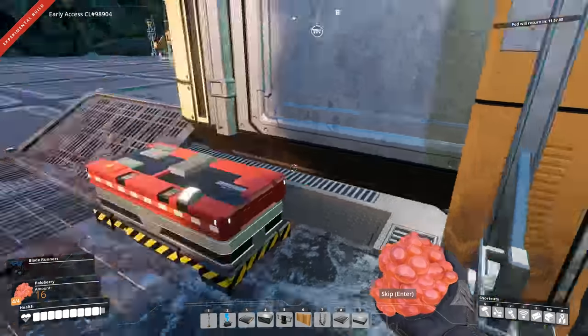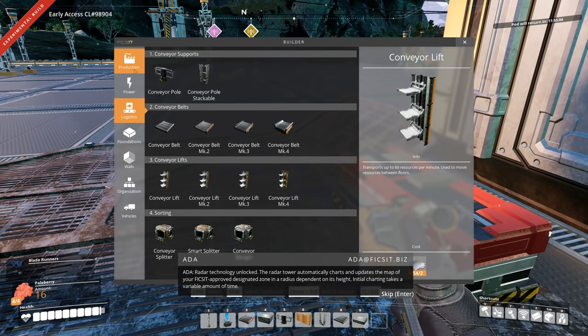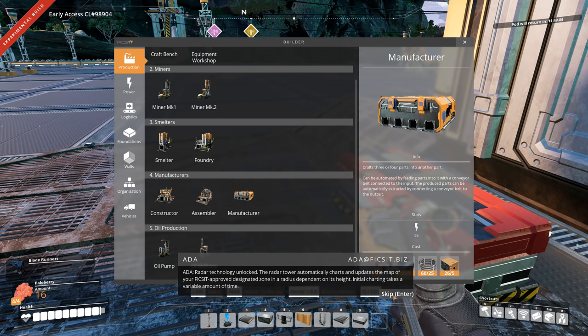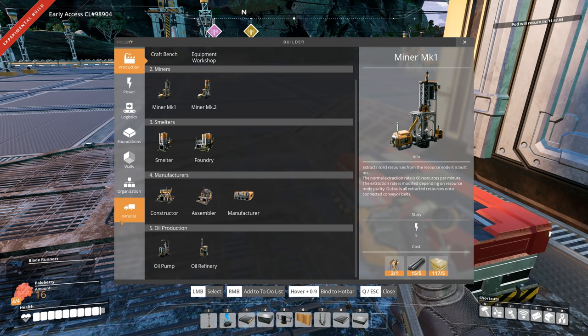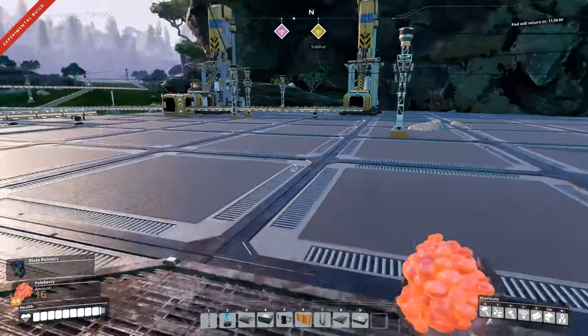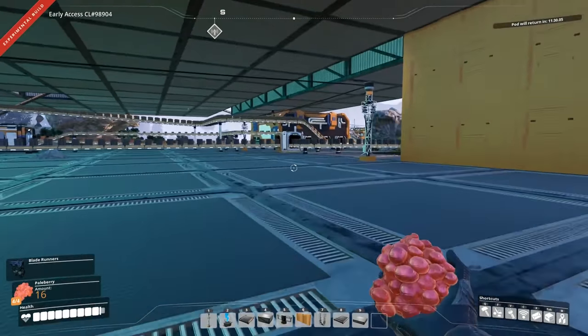We got radar technology, so we should be able to build a radar tower. Under Organization — radar tower. We're going to need 10 beacons per tower, 15 oscillators, and 5 heavy modular frames. Otherwise pretty straightforward recipes. So I need to go and start up the beacons again — I had them turned off after getting them for the research. We now need to pick a spot for a radar tower.